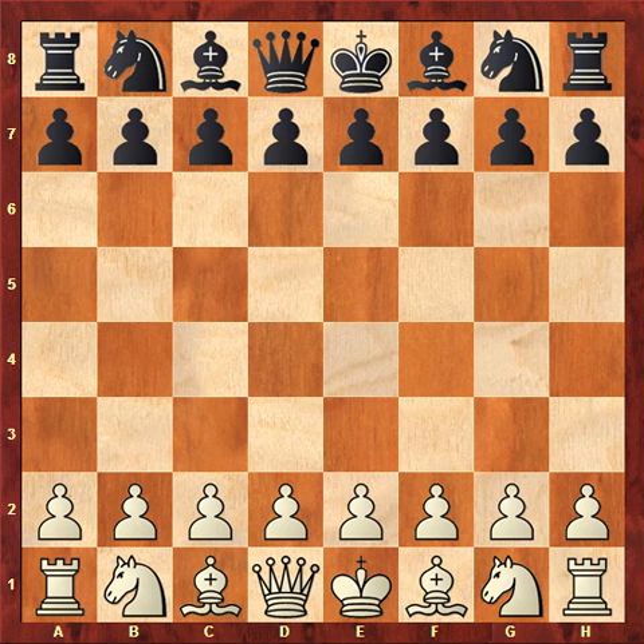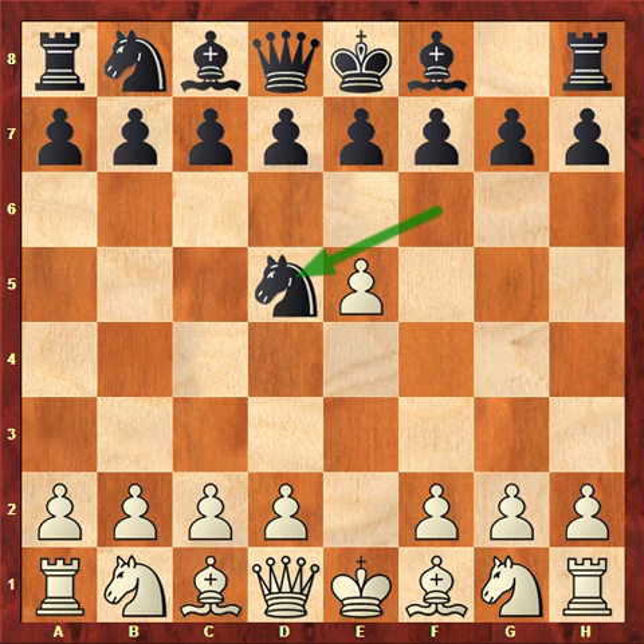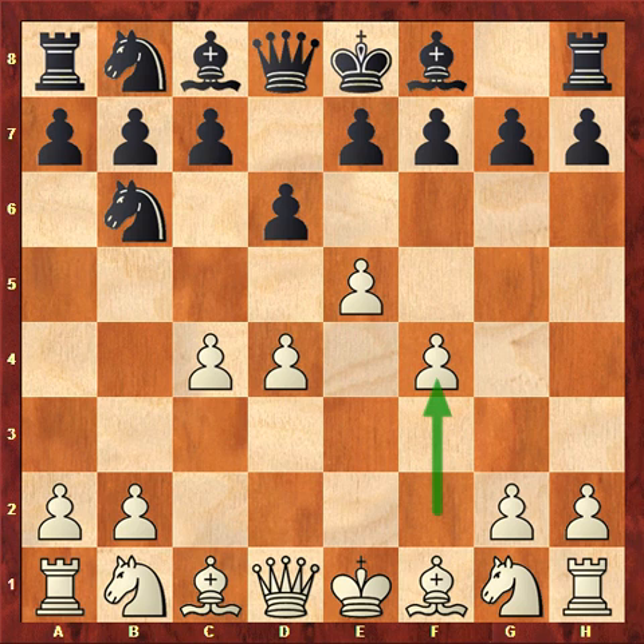Ortega plays white, Echeverri black. e4 from the Cuban, and knight f6. e5, knight d5. We are in an Alekhine Defense, or Aljochin Defense, depending on your pronunciation. c4, kicking the knight again, knight b6, d4, d6, f4. White has only made pawn moves, but it's all theory.